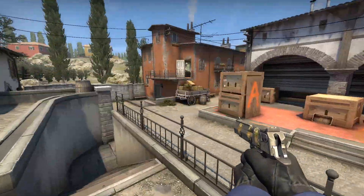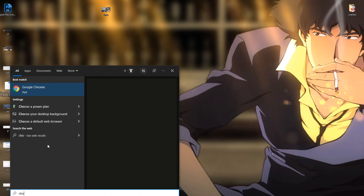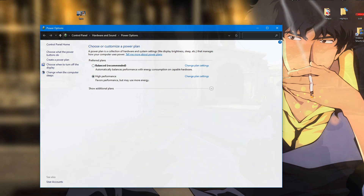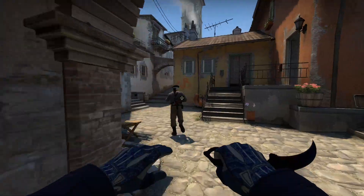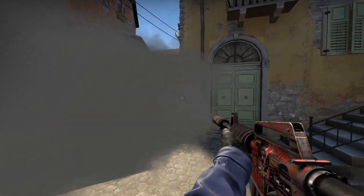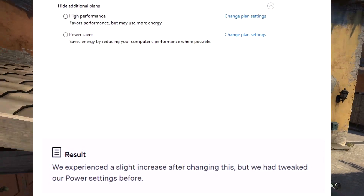A lot of articles and videos recommend changing your power settings, which you can do by searching 'choose a power plan' on your PC. It gives you the option to go from balanced, which is the default, to high performance, which favors performance but uses more energy. Personally, I really didn't notice a difference compared to normal mode. I think doing all the stuff previously stated is going to do a lot more for your frame rate than this will, and even in the article they say it didn't really do that much.